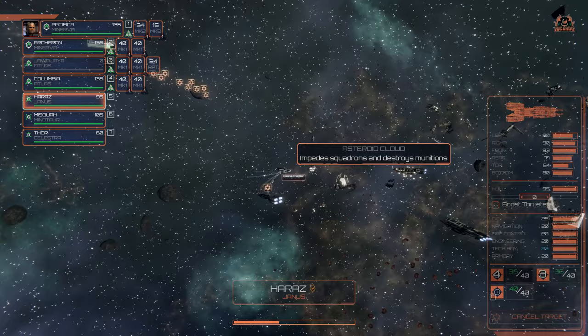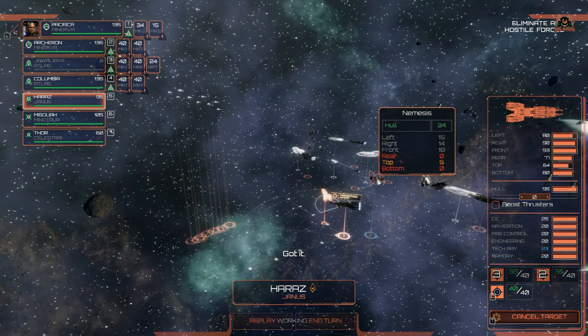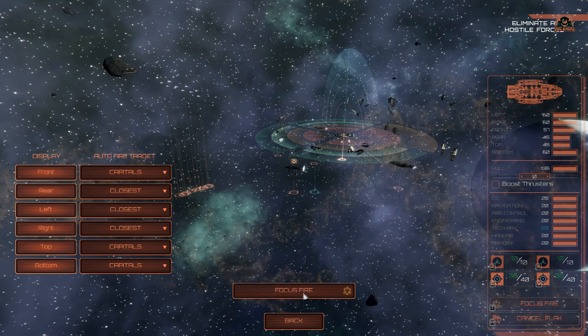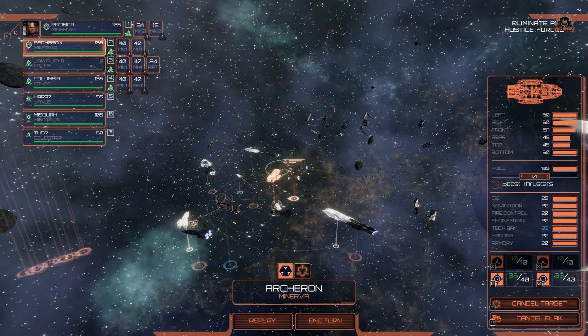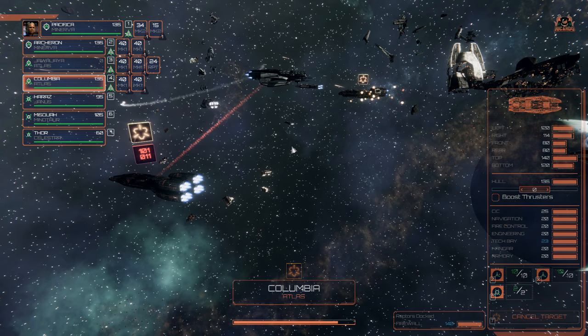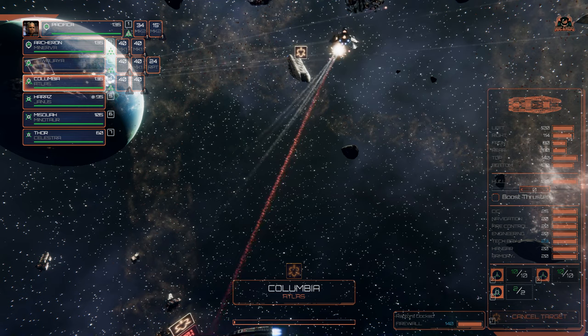Missiles going in against the Nemesis - there are our boys and girls taking out the colonial freighter. Got it. Turrets, focus fire. That should be it; hopefully we won't get caught by some sneaky Nemesis action. Okay, there we go - that got a little messy, but Nemesis is down. End of mission.